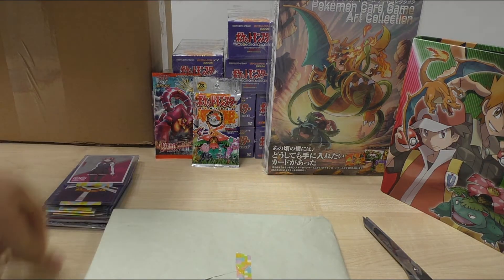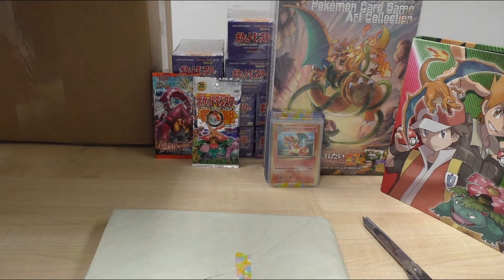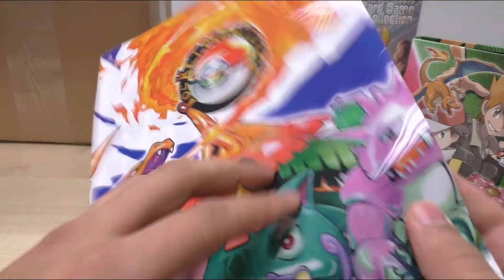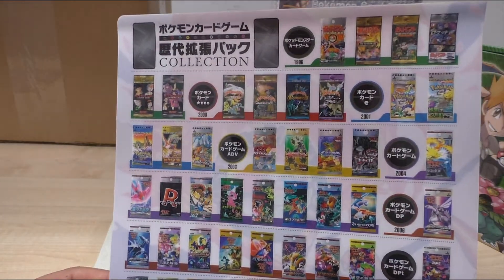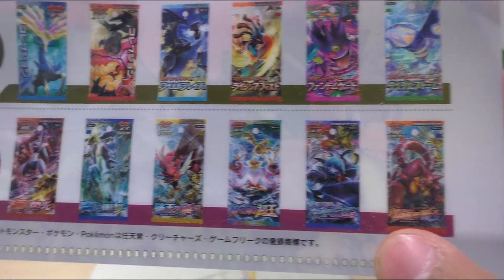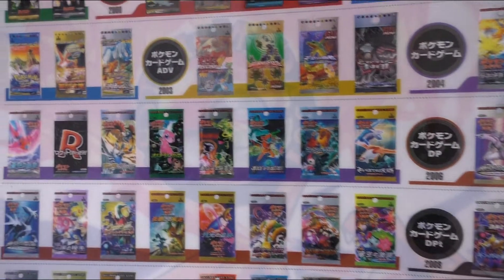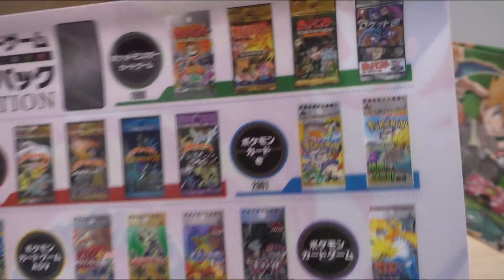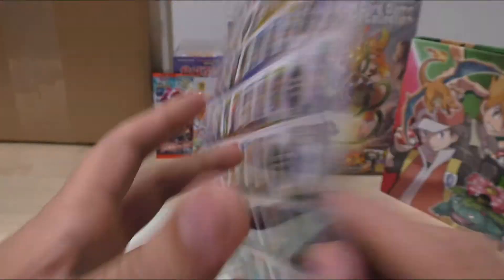So we have this greenish package. Pocket Monsters — trying to think what this is. It's a sleeve thing showing every single classic pack on it. This is very nice — it starts off with the Steam Siege equivalents, Break points, and so on. And it goes all the way to Gym Heroes over here. So would that be the original base packs in Japanese? That's pretty cool. Thank you very much for this, that's awesome.